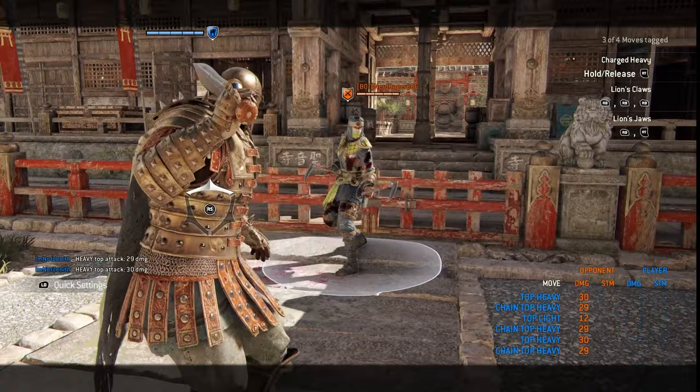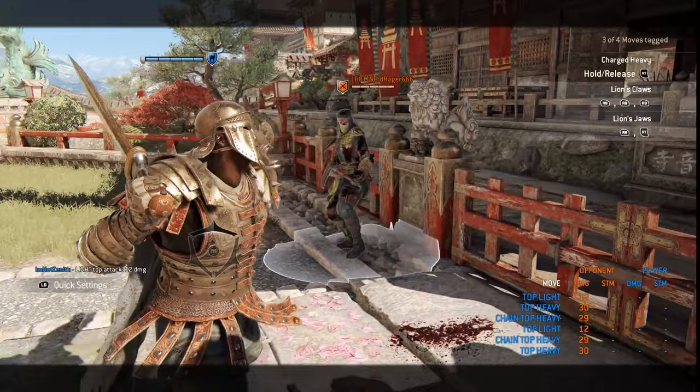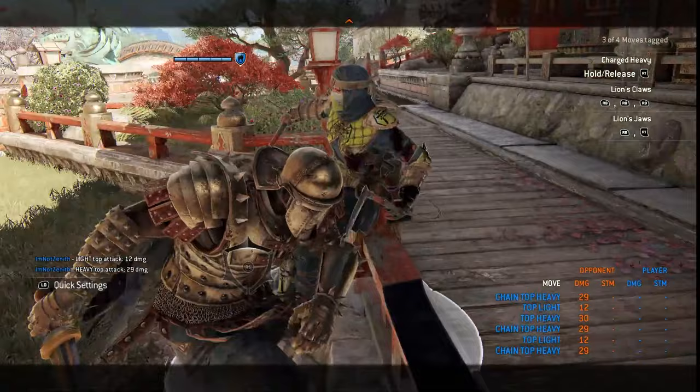Just like with any other character, you want to throw in some mix-ups. So you can throw a light, cancel the heavy, or you can even throw it, go into the heavy, charge it up, cancel at the last second, and maybe get a wall splat.